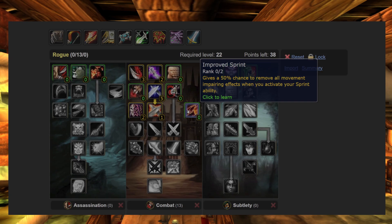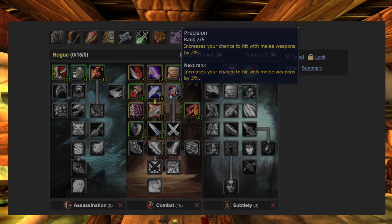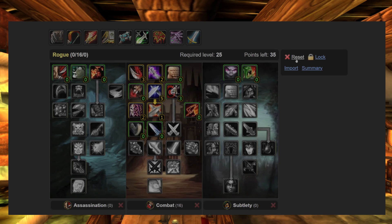I never spend any points into Improved Sprint, as this is mainly for PvP. Instead, I spend points into Precision, as it will help me level up quicker. Another fun build is to play a Sub Rogue.